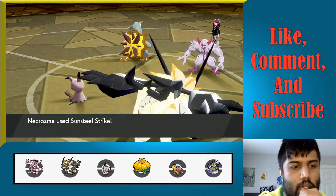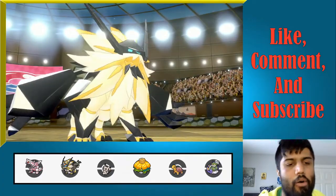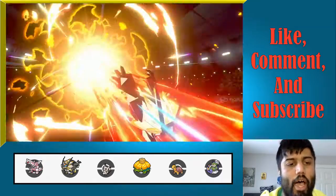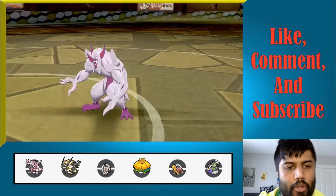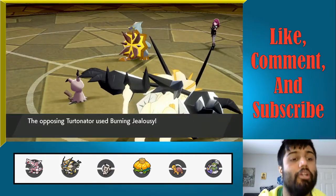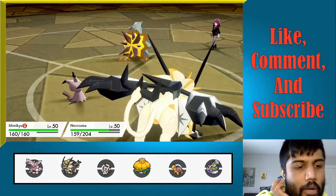Grimmsnarl dies to Sunsteel Strike. It should be Burning Jealousy — perfect. You're not gonna get a boost and you're gonna proc my policy. So now we do have to be a little wary of Zacian, right? Zacian obviously has the ability to swap right in and KO Mimikyu, but we do have Torkoal in the back.